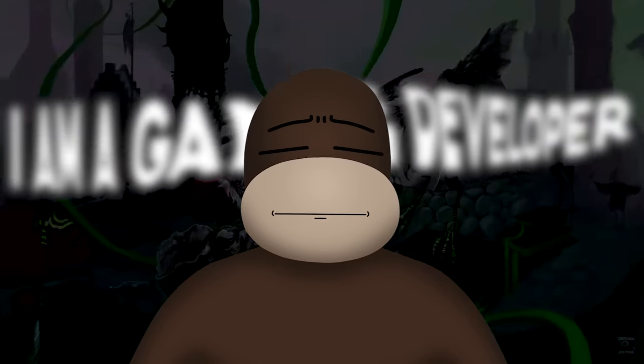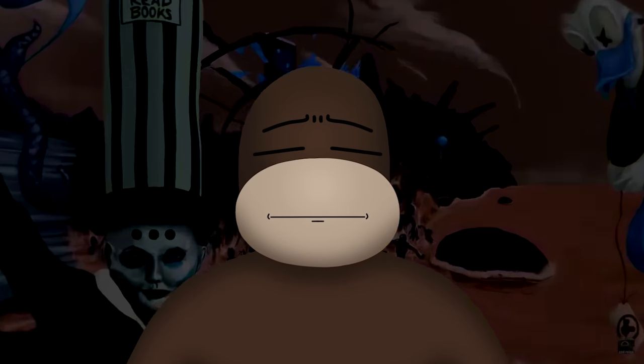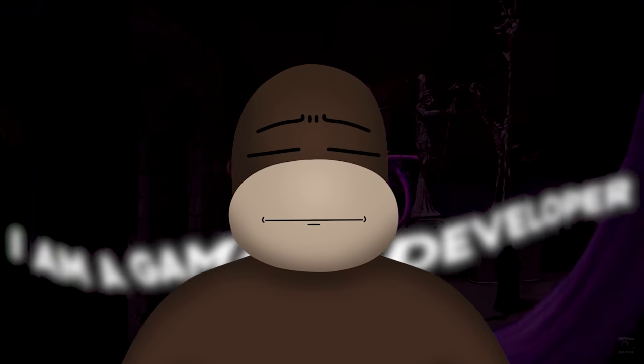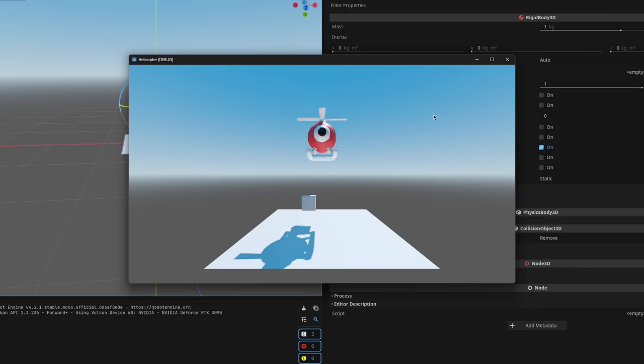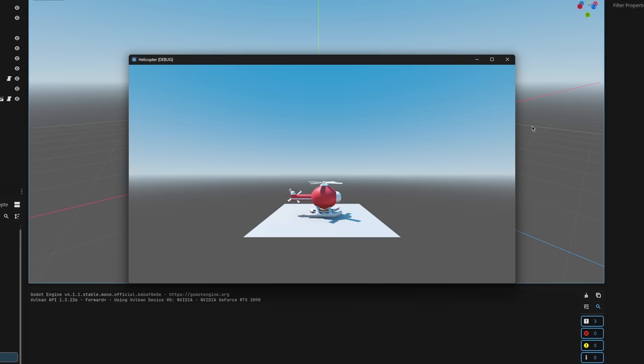I am a game developer. I am a game developer. I am speed. Anyway, so I got collisions working, and now it's time to code the helicopter movement. I started by making the propellers rotate, and then added an upwards force when you hold down the space bar. And that's it for the helicopter.